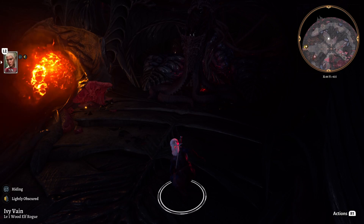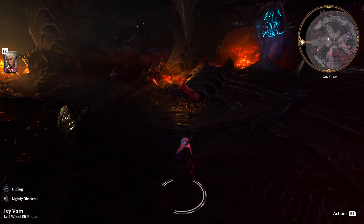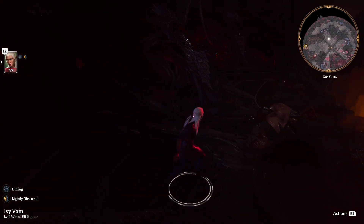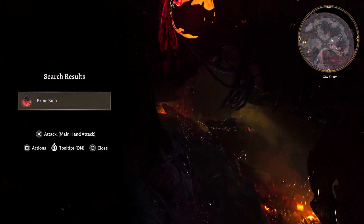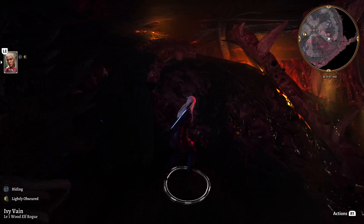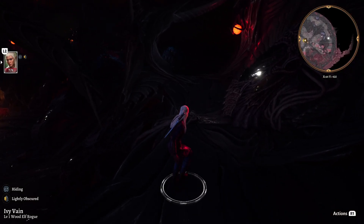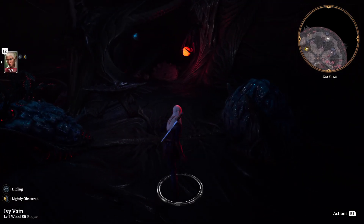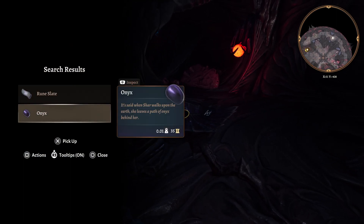You can hold down R3 and it will highlight stuff for you. I don't really like to use that too much — to me that's kind of like cheating. I do like to use the search ability though, because that feels like legit gameplay. And you want to search often — I missed two things just sitting right there. Don't mind if I do.